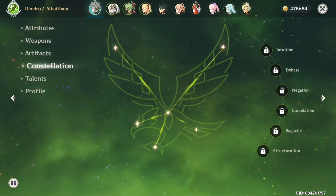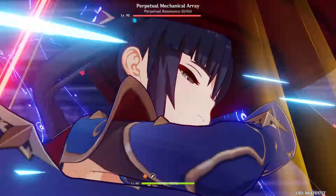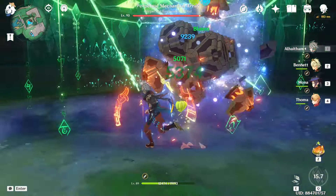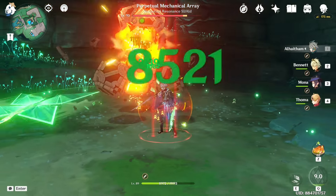First of all, I will be showcasing an Alhatham build with attack and crit focus, and on this team, which gives him the Mona damage boost and the Bennett attack buff. However, even though he's doing 10 and 15k on this team, this is not his best team.